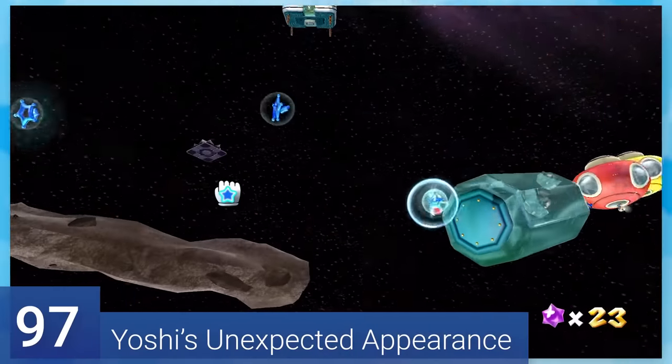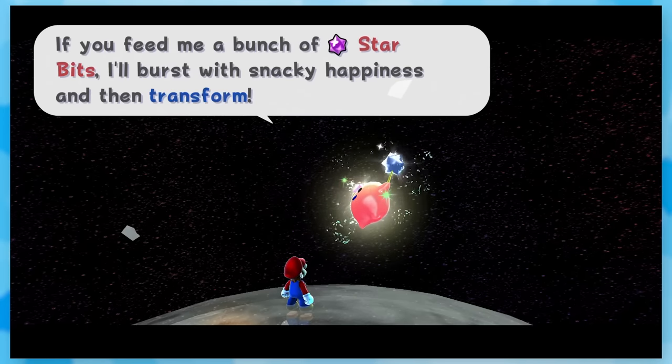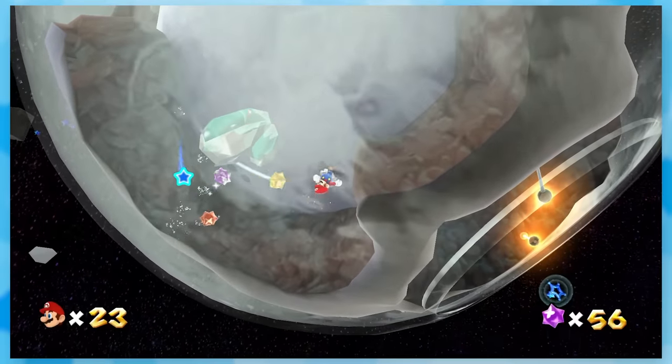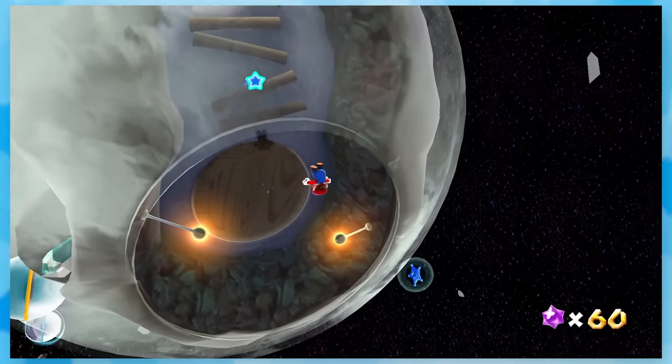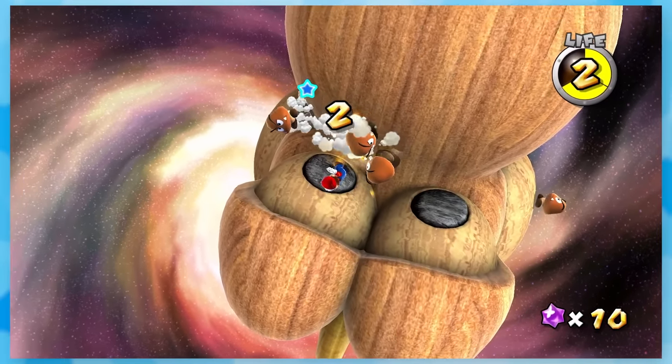97: Yoshi's Unexpected Appearance. Well, it is indeed unexpected. To get his planet, you need to feed this luma 50 star bits. If you don't have enough, you can drop down into this glassy planet and grab the remaining ones, and it can be a little awkward to get back out, but otherwise you just jump on the Goombas here to get the star.